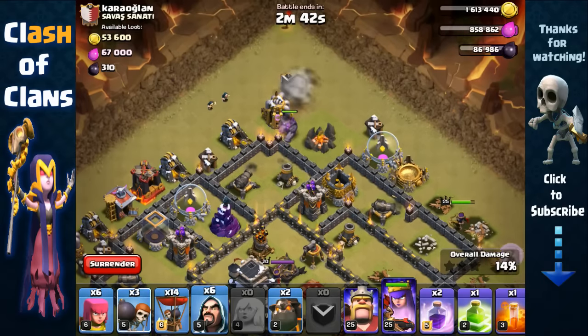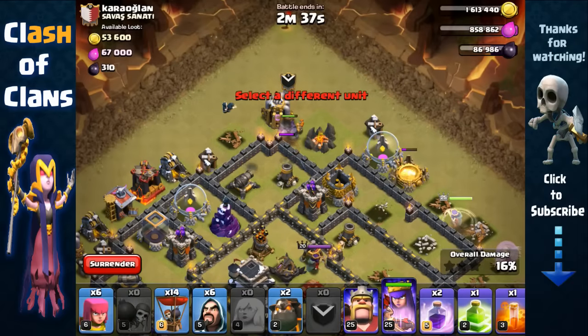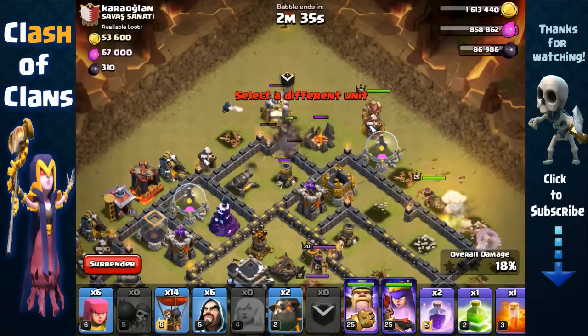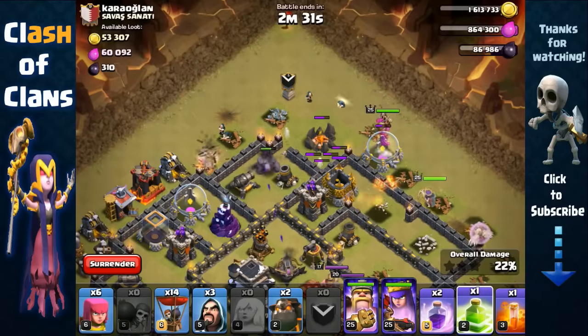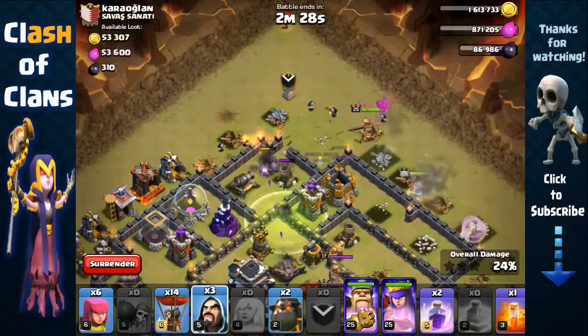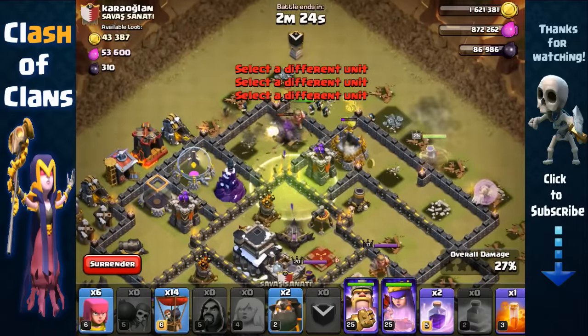Now we can send in our golem. With the cannon distracted, we send in two wizards and time the mortar. Then send in the wall breakers, send in the Barbarian King onto that barrack, place the jump spell to the core, and send in wizards behind the golem and the king. Looking good!